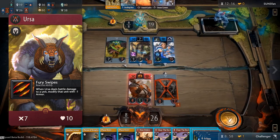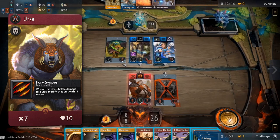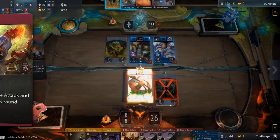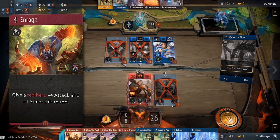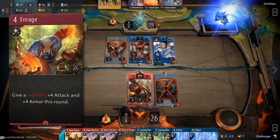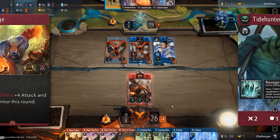Ursa's 10 health ensures it stays on the board and remains a constant threat to the enemy. You should also notice that Ursa has a passive ability called Fury Swipes. Whenever Ursa deals battle damage to a target, that unit is modified with minus 1 armor. This ability will help Ursa take down enemies with high health and armor since attacks will progressively do more damage. Ursa's signature card is Enrage, a 4 mana card which gives a red hero plus 4 attack and plus 4 armor this round. If you use this spell on a red hero such as Tidehunter, it can potentially take down a stronger enemy while also absorbing more incoming damage with the armor buff.